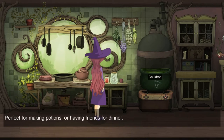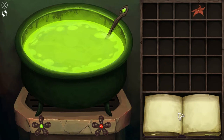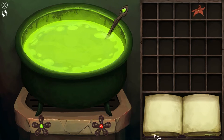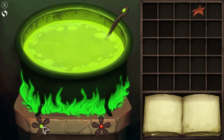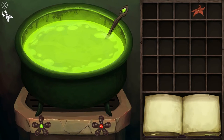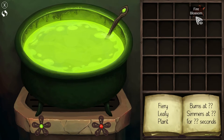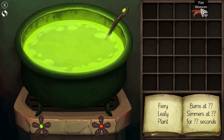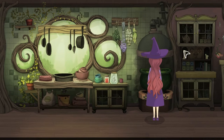The cauldron — 'perfect for making potions or having friends for dinner.' So here's the cauldron and now I can interact with it. I can see ingredient properties: leafy, fiery, plant — it simmers at certain temperatures for a set number of seconds. And there are different flame colors: red flame and green flame. This has the promise of being a really cool crafting system — cooking ingredients based on temperature and timing. That's really interesting.